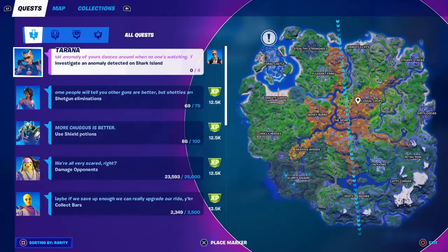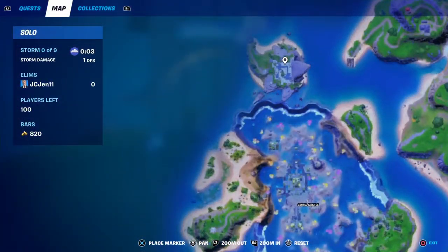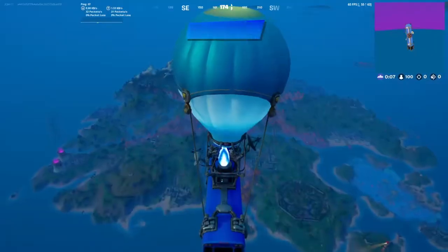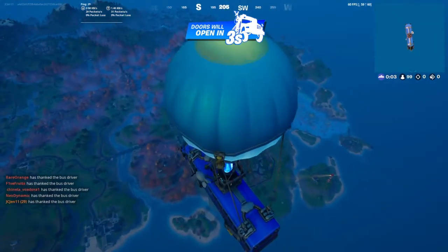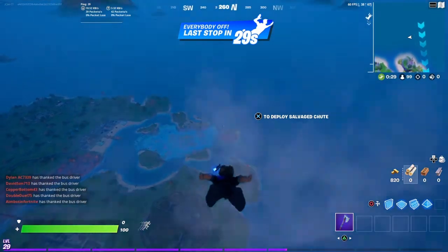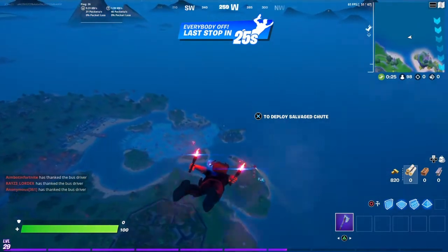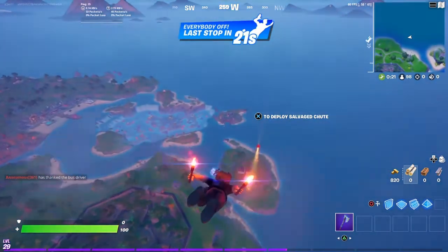All you have to do — it says investigate an anomaly detected on Shark Island. Now, we're going to go right about here. We're going to hopefully find all of them. Hopefully, I won't get killed by anyone. So, we're going to head over to Shark Island.